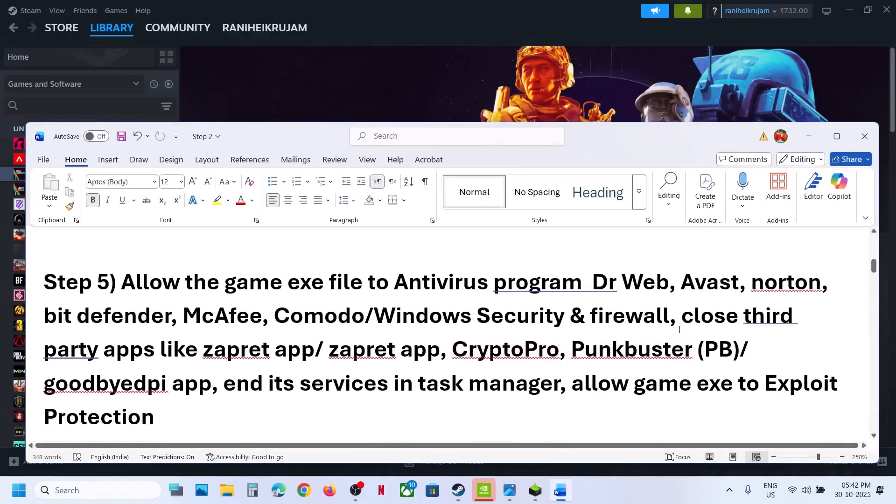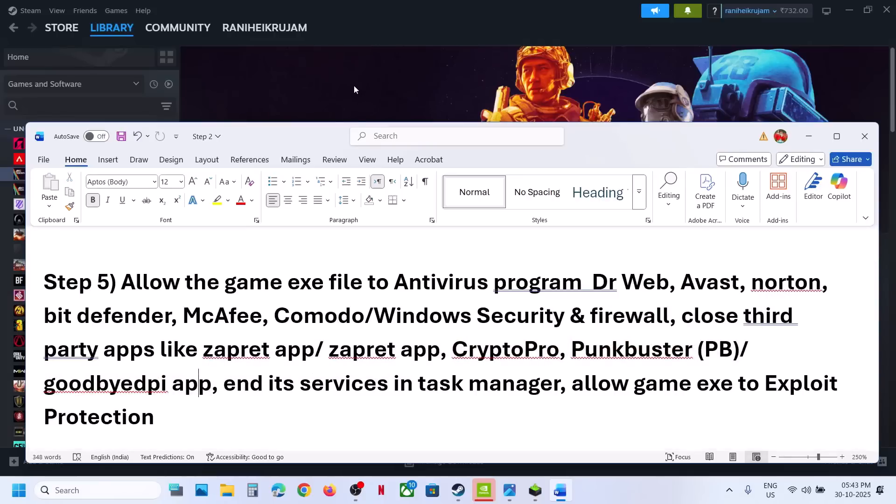Similarly, if you have any third-party antivirus, make sure you allow all the EXE files. Close all third-party applications — if you have separate applications running, disable or uninstall them. This has worked for many players. If you have CryptoPro, PunkBuster, GoodbyeDPI, or any kind of third-party application, make sure only Steam and the game are running.